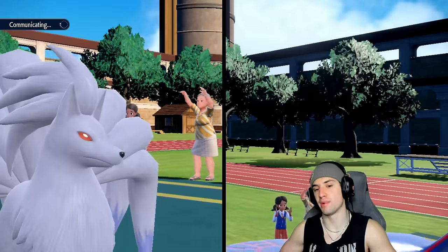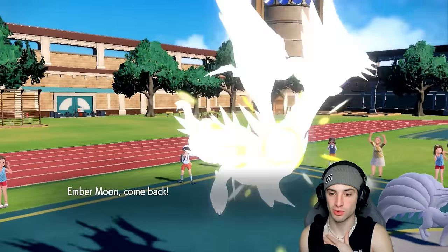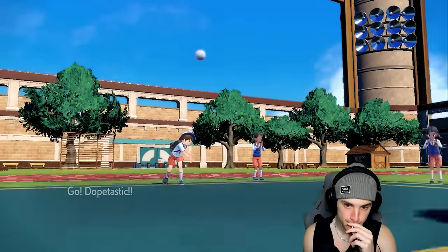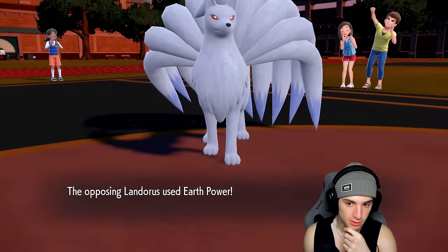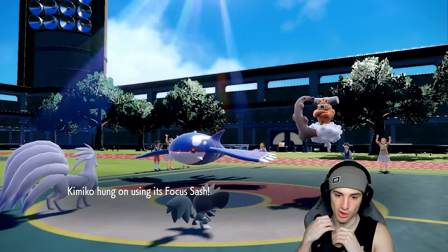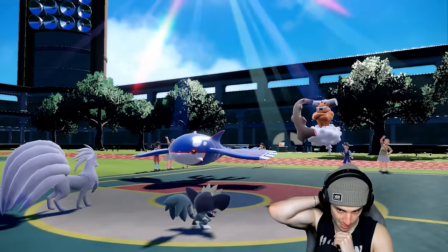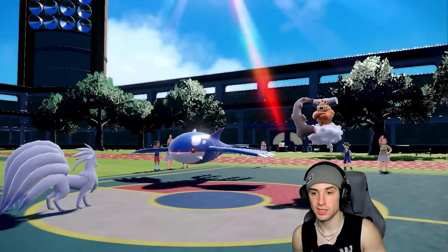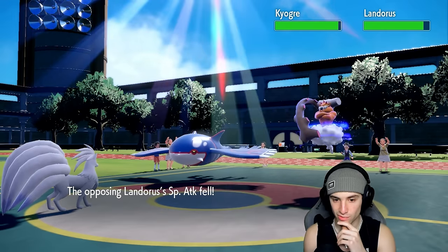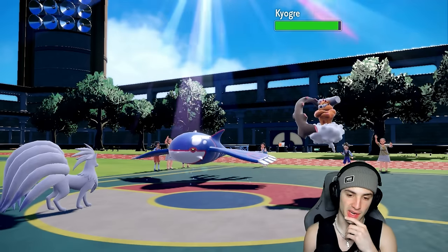Landorus is our big time threat now. If I can get Grafaiai out for one more turn and swap items with an opposing Pokémon, that could be really big. Kyogre might just Protect — which would be good for us. They go for Earth Power — Grafaiai is Focus Sash. Kyogre didn't protect, which kind of stinks. I'm hoping to get off a Snarl. Kyogre goes for another combo move. I do get off a Snarl which is nice, but what I really wanted was Grafaiai to do a Switcheroo.